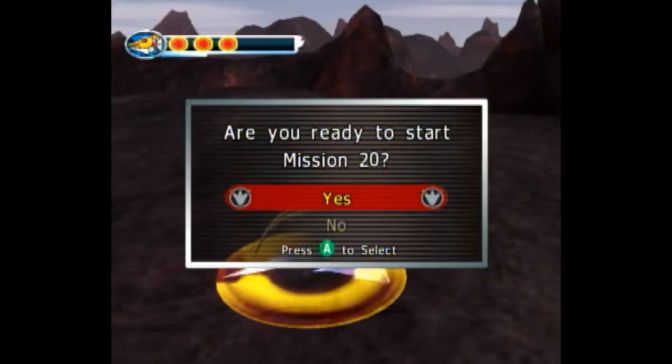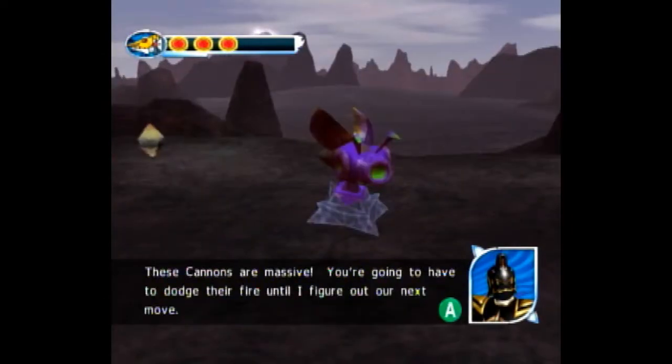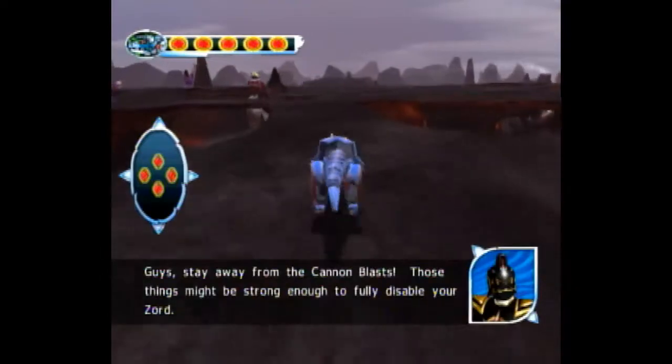Hello guys and welcome to Mission 20 of Diamond Thunder Any%. As soon as you start the mission, you want to turn to Tricera. Since we were Terra, it's one Y-press.